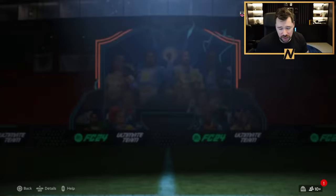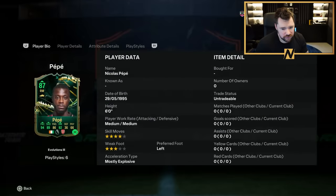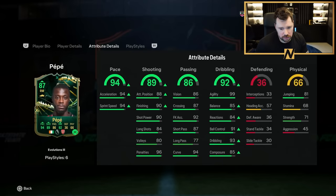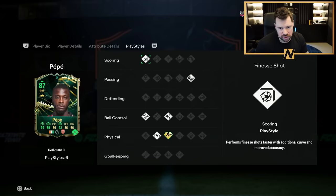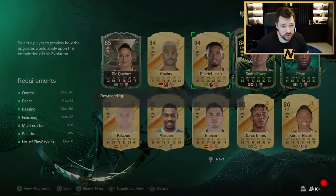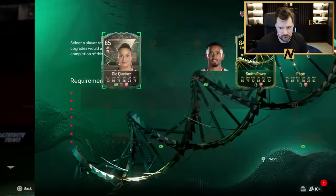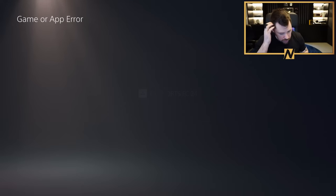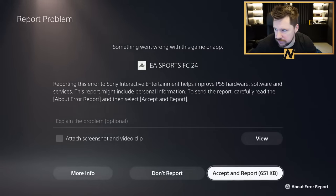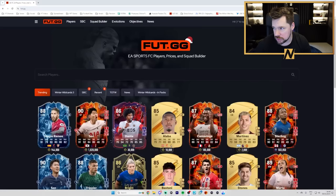Oh no way does Pepe fit in it - oh he does! I might have to put Pepe in here - four star three star. He's got some good stuff but just not quite what I want. Gabriel Jesus fits which is an interesting one, but he's already got like a Thunderstruck card so it's a bit pointless. And then Emil Smith Rowe - brilliant, brilliant. Let's go and have a look at Foot.gg because the game can't handle the swaz, man.